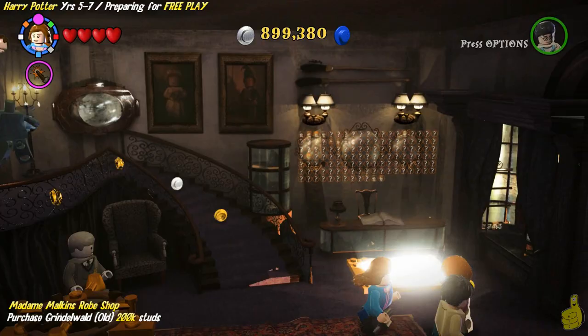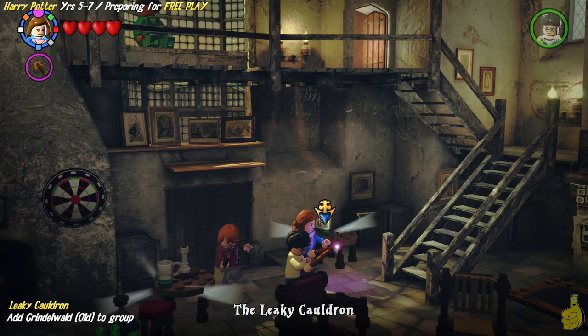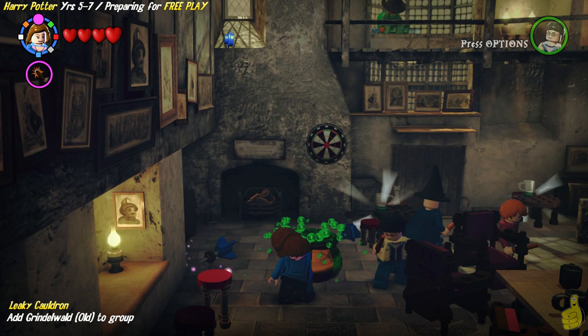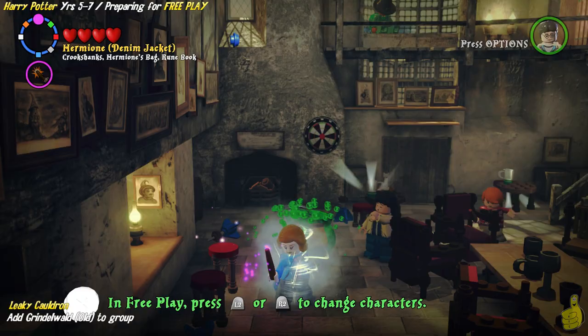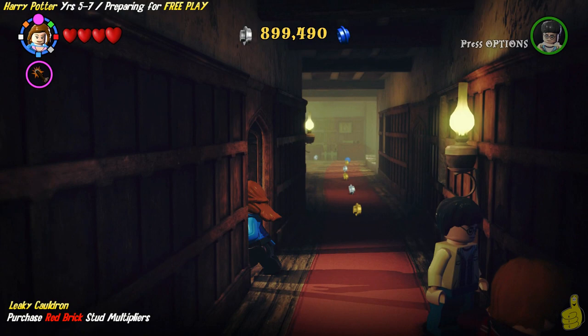He's going to cost you 200,000 studs. Now, we actually need 850,000 studs to purchase all of the things that we get in this video, including the red bricks. We've unlocked Grindelwald, but we need to add him to our party. This functions a little differently than Years 1 through 4, because in 1 through 4 you had to drink a polyjuice potion. You can toggle through any of the characters that are in our crew, and it doesn't matter which one you walk out with as long as you have Grindelwald Old available, because we're going to need his dark magic abilities here in a second.